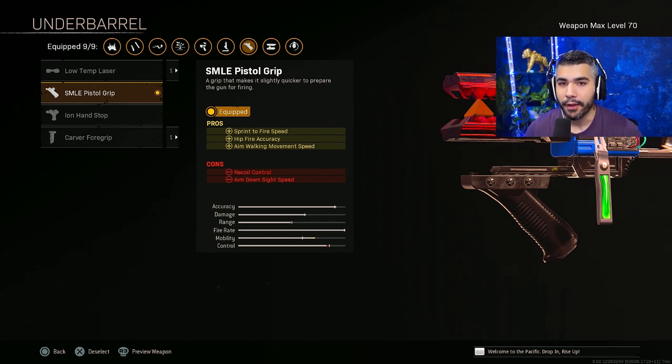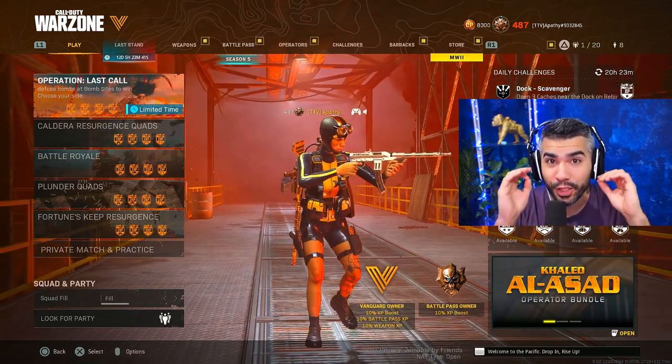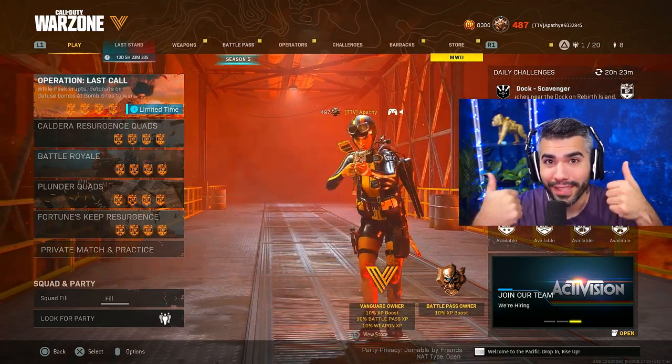This weapon is very dominant. As you strafe and you aim down sights, you'll see how really good it can be and dominate up close. The key to this build — make sure to use the strafe, it's going to be your best friend. Let me show you how to dominate with it. Don't forget to like the video.